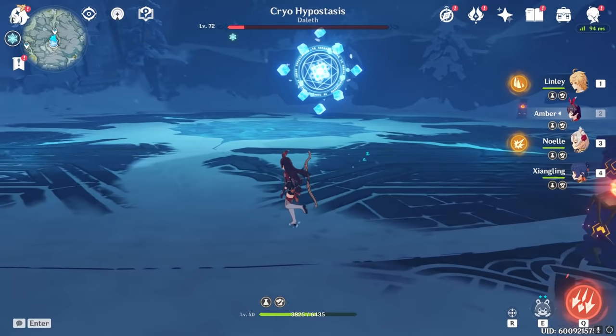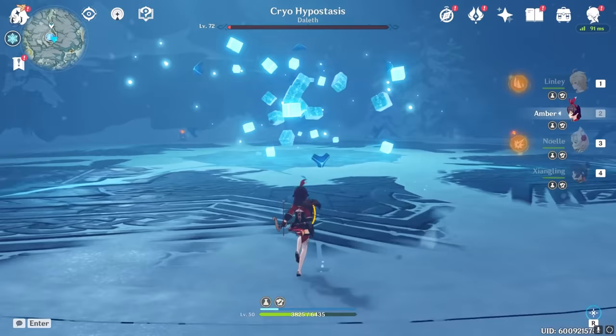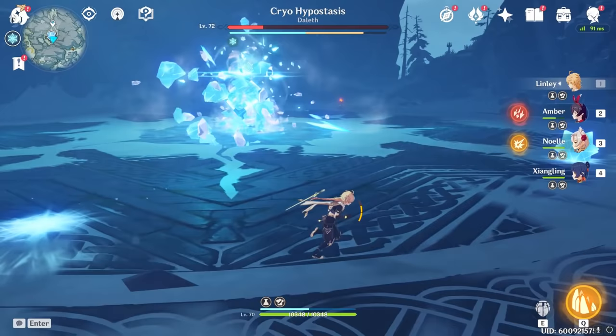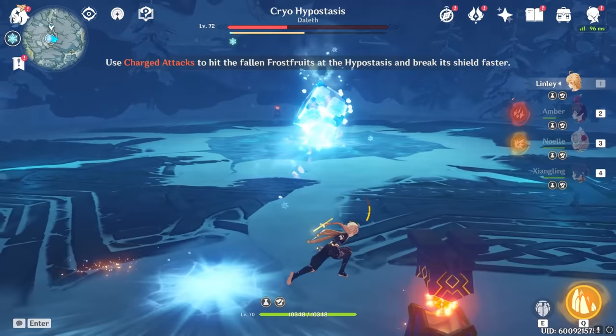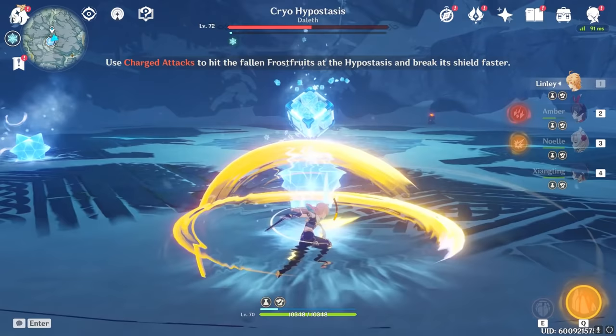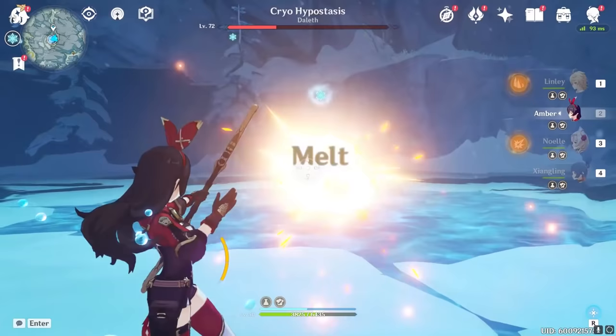Final phase is a little daunting, but the key is that you don't want to use Amber for it. It'll have a big shield and shoot up little ice balls. Swap over to Traveler and hit the ice balls with a charge attack — they'll roll towards the boss and lower the shield a lot. It'll be healing this entire time, so you have to get the shield down as fast as possible, otherwise you'll be fighting the boss all over again. Once the shield is down, you have a very large window to do a lot of damage, so just DPS it down. That final phase isn't too difficult — you just need to swap to a character with a fast attack.